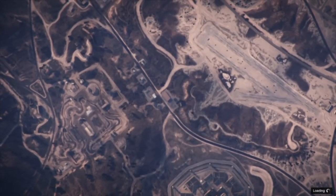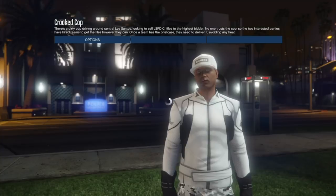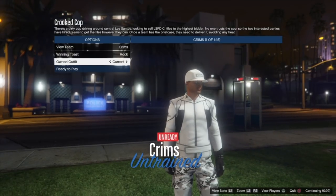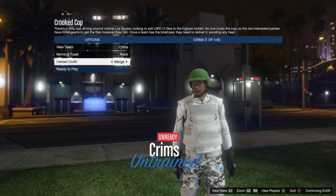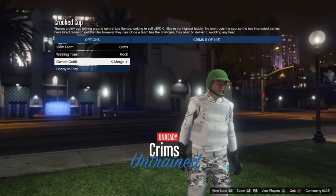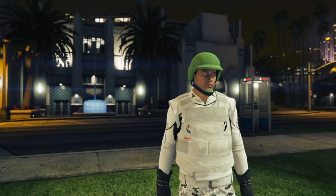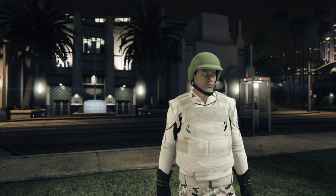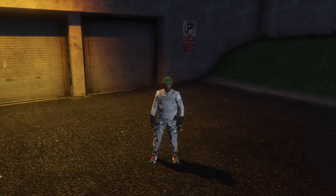So now this outfit has armor, logos, and belt — everything you wanted. I've also got the helmet, so if I want to do the bulletproof helmet glitch I can. The logos come through on the vest, the arm, and the back, and on the leg. The white air racing suit and vest are all there — everything merged onto one outfit. Just go ahead and save it like any other Crooked Cop outfit.